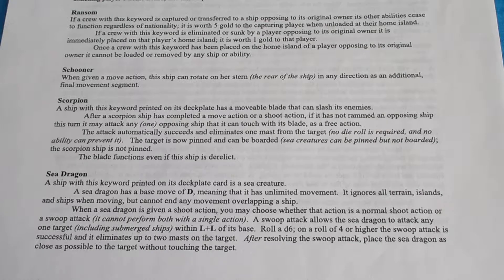with an L plus L of its base. Roll a D6 — on a roll result of four or higher, the swoop attack is successful and it eliminates up to two masts on the target. After resolving the swoop attack, place the sea dragon as close as possible to the target without touching the target.